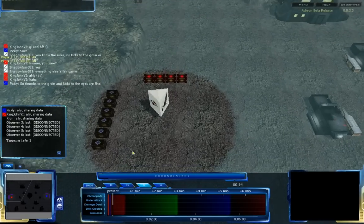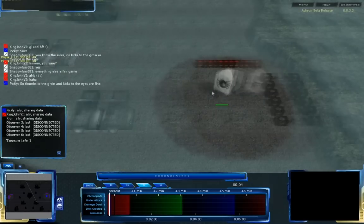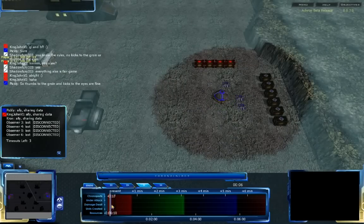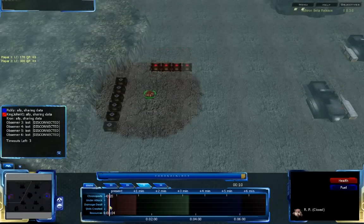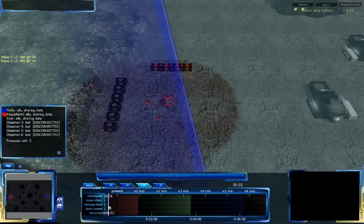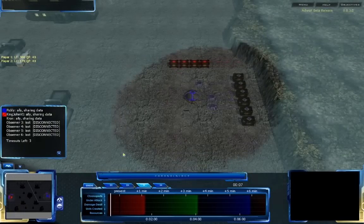At this point, both players are going for a fairly perfect start. Piggly has gone forward. He is playing Grekkum, and King John VI is also apparently playing Grekkum, although he hasn't quite managed to get his start completely going yet. Here we are — so both players are playing Grekkum. So it's a Grekkum vs. Grekkum match, which should be very interesting.